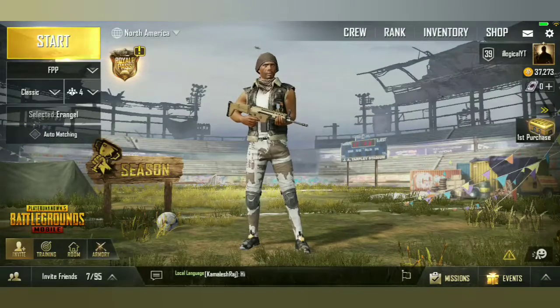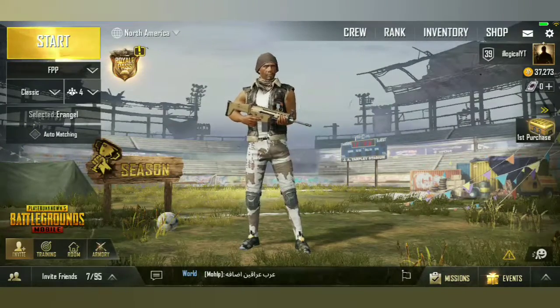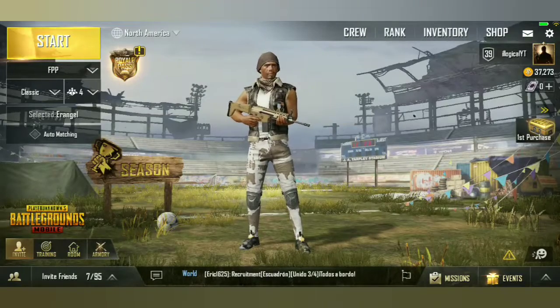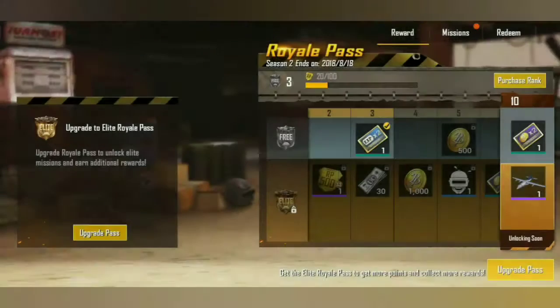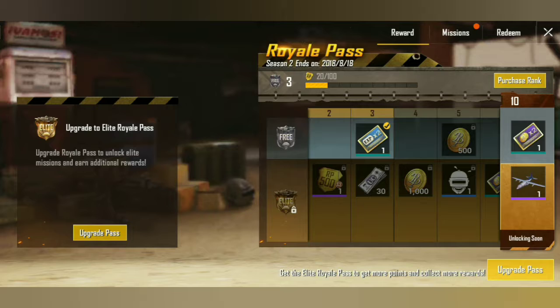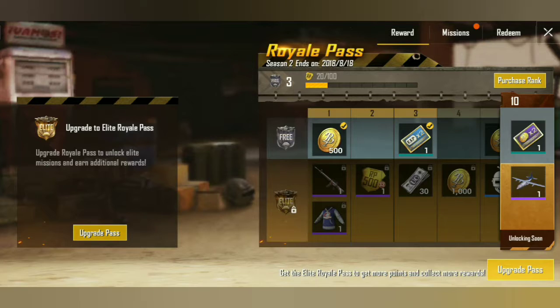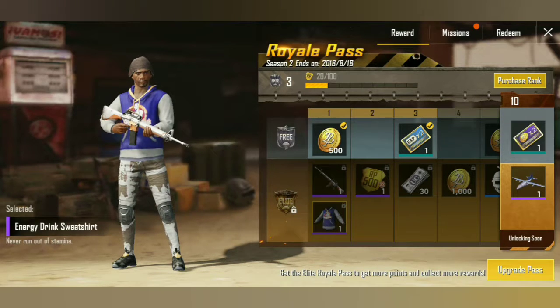The first thing we're gonna be talking about in this new PUBG Mobile update is the Royale Pass. The Royale Pass has added a lot of new things into the game. As you can see here, you have the rewards that you get from completing the missions. I'm only Royale Pass level three, and once you pass level one you get the skin for the M16A4 and this hoodie.